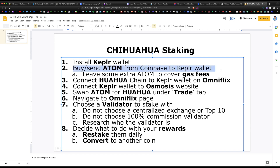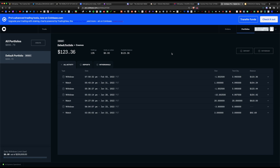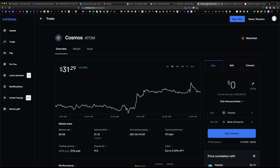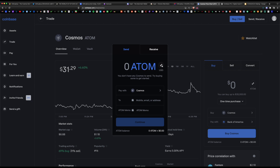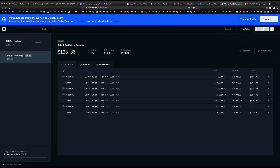Once Keplr is installed, you'll want to buy some ATOM from Coinbase and send it to the Keplr wallet. I'm a big fan of Coinbase Pro as they have lower fees than regular Coinbase. To send the tokens, navigate to the ATOM page, hit 'Send and Receive,' select the amount to send, and under 'To' paste the Keplr Cosmos address. Go to your wallet, verify you're on the Cosmos Hub, and copy the address right below your username.